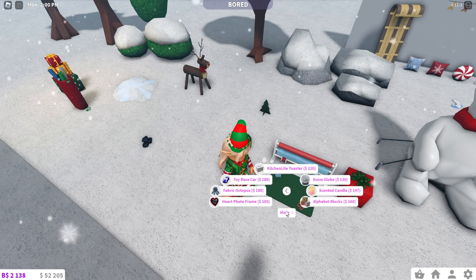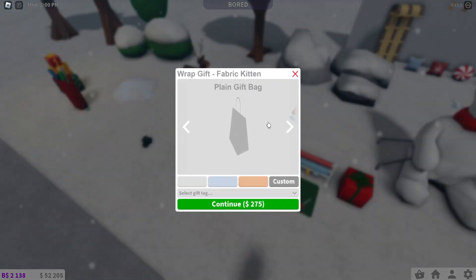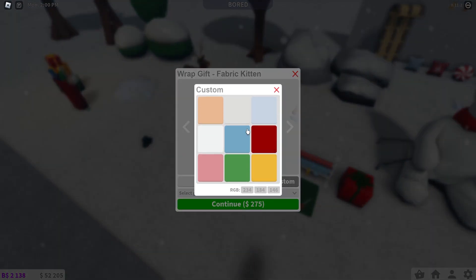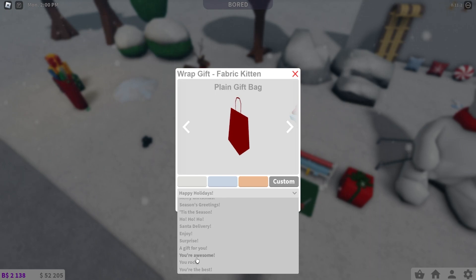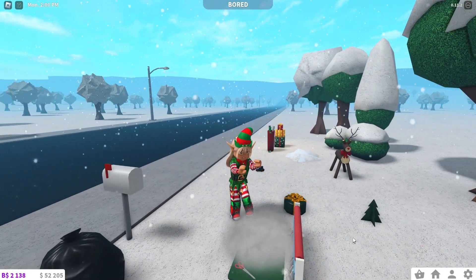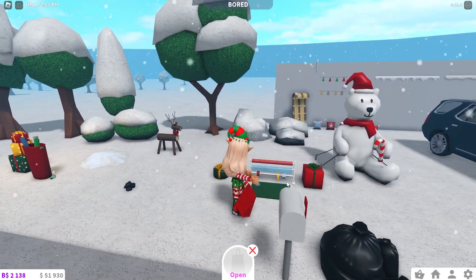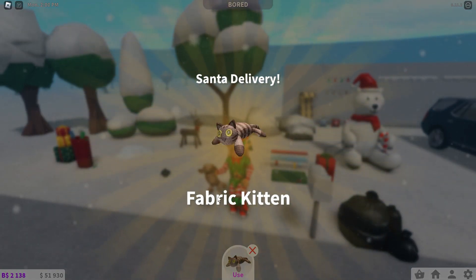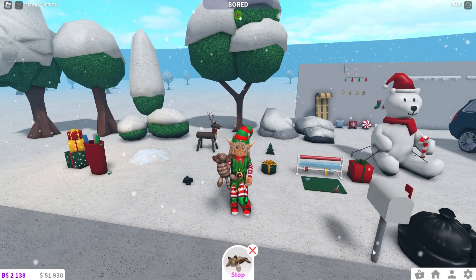Let's wrap a fabric kitten. You can choose what kind of wrapping paper you want — a plain gift bag, or a custom one. You can select the gift tag too: 'Happy Holidays.' Oh my gosh, look how cool! I want to keep this for the whole year because everyone's been wanting to wrap presents — I hope they keep this feature. I'm going to select 'Santa Delivery.' It's a little bag — how cute! And then I can open it myself: Santa Delivery, a fabric kitten. This is the cutest thing ever.